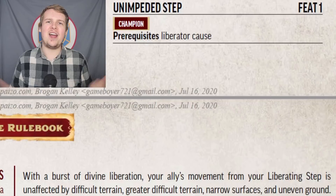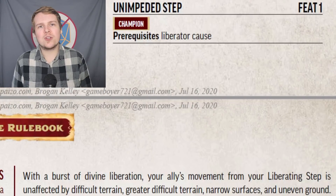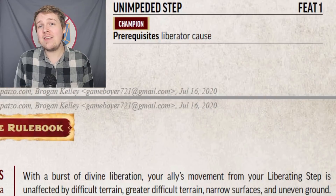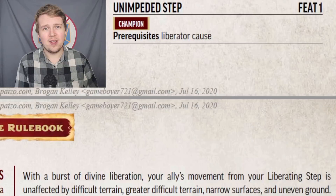Unimpeded Step is a fine upgrade to the liberator's reaction. You can allow your target to take the step action even if they're in difficult terrain. Normally, you can't take the step action in difficult terrain, but with this feat they can when you use your reaction.